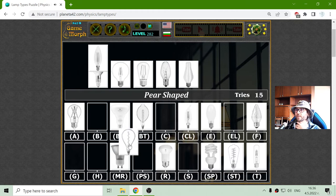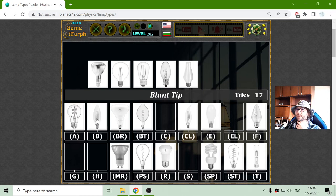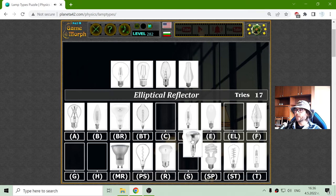Pearl-shaped. This is the second one — I know this. I think I have them on my ceiling in the auxiliary command center, not here. So elliptical reflector — there it is.